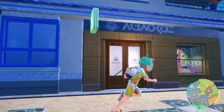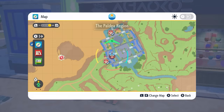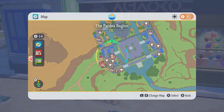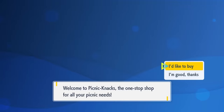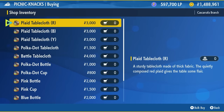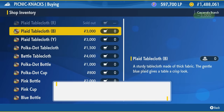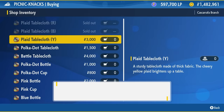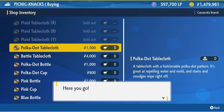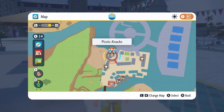The next place to visit is Cascaraffa City, where the Picnic Knack store sells a variety of other picnic attire and tablecloths. Here you can pick up the Plaid Tablecloth Red, Plaid Tablecloth Blue, Plaid Tablecloth Yellow, the Polkadot Tablecloth, and the Battle Tablecloth. These are a bit more expensive, ranging from 1,500 up to 4,000 Poke Dollars, giving you five additional tablecloths.